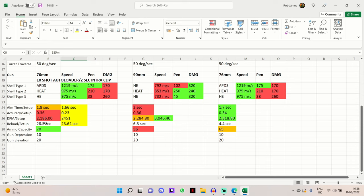The M41 Walker Bulldog has best-in-class accuracy at 0.34. DPM is 2,186 which is worse than the comparison but expected for a 10-shot autoloader - still a relatively decent DPM for a tier 8 light tank. It's a very good ambush tank with this 10-shot autoloading clip capable of dealing 1,700 damage. The M41 Walker Bulldog has about 200 more DPM at 2,318.8, and the Brazilian Bulldog jumps up to 3,046 DPM if you can penetrate standard HE rounds in a favorable tier 8 matchup.